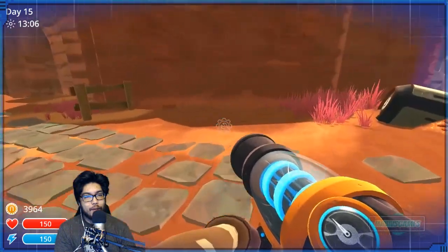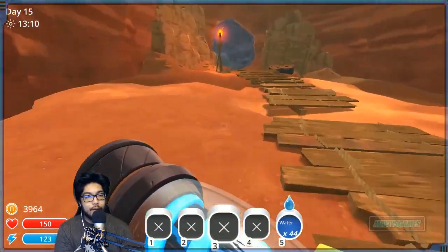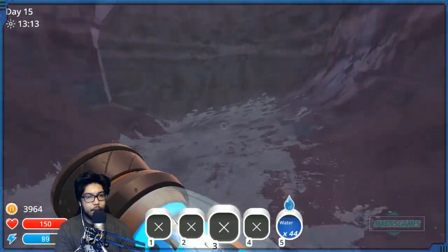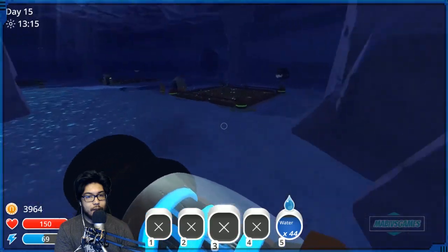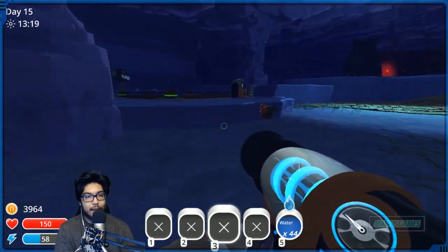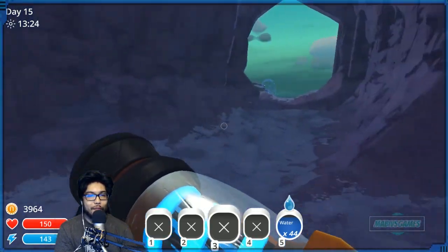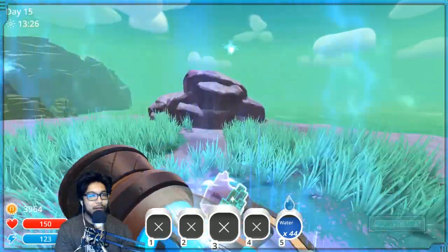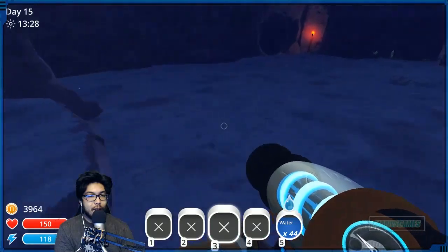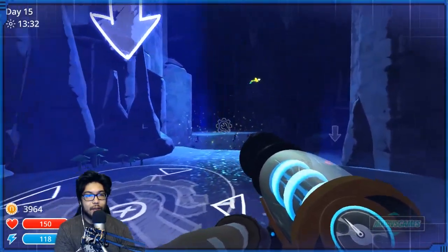We want the pumps here — one, two, three, four. And then we'll put four drills in too. This is the ranch slash dry reef, right? And this one should take us... I like how there's just a chicken chilling in there. He hasn't moved in a while — I feel like that should be concerning.